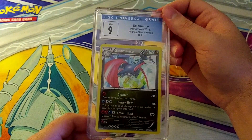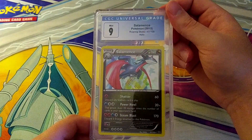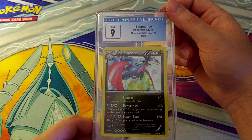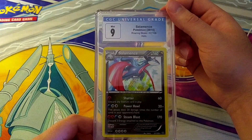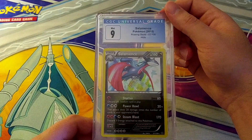More English — Salamence grades a 9, which gives us a 9.5, and a 9 for those Roaring Skies cards. That's a regular holo — not going to complain about that. Also Roaring Skies, looks good.